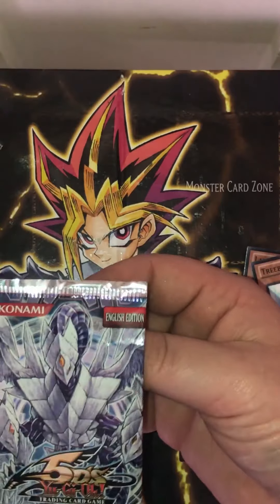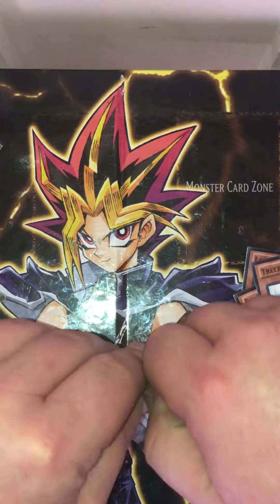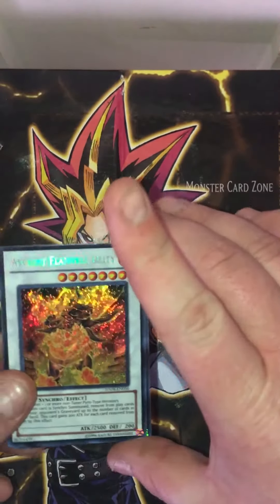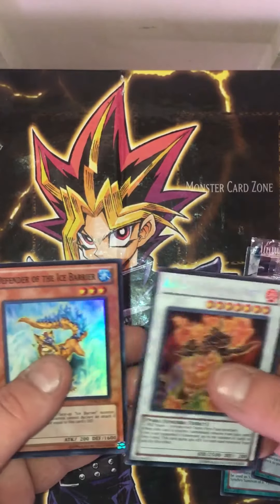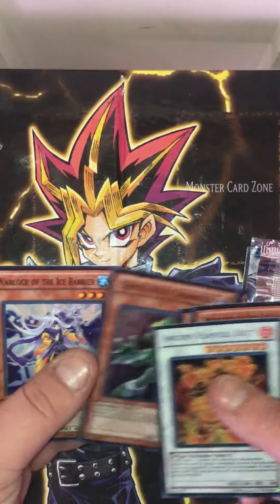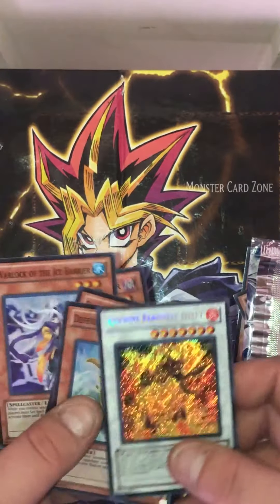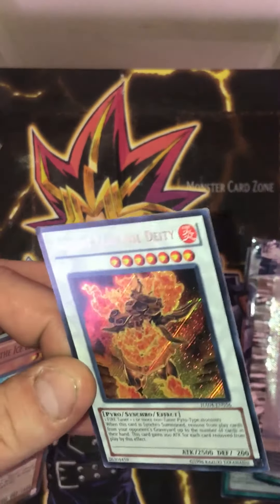Last pack: 5Ds YuGiOh Hidden Arsenal 4 Trishula's Triumph. Heart of the cards, let me get that Trishula! Alright, I didn't get it. Ancient Flamvell Deity, Defender of the Ice Barrier, Strategist of the Ice Barrier, Genex Ally Changer, Warlock of the Ice Barrier — so we have a lot of Ice Barrier cards in this set. Ancient Flamvell Deity — that's a cool looking card. Nice, look at that!